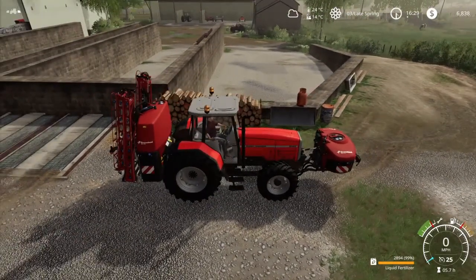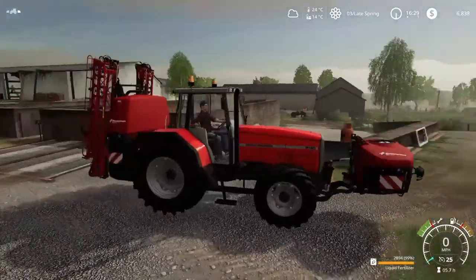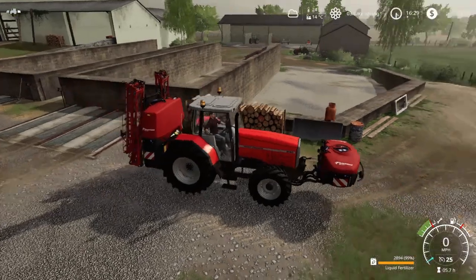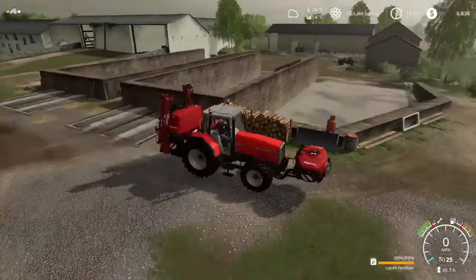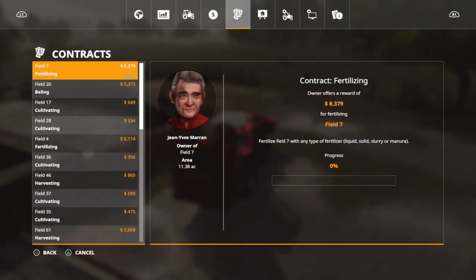Hello and welcome back to the farm. As you can see, I'm in Almasi with the Cavernland sprayer set up with liquid fertilizer. I've accepted another contract — this one is fertilizing field seven, which is going to give us eight thousand three hundred and seventy-nine dollars.